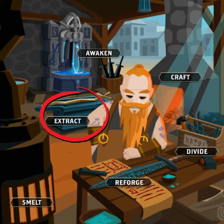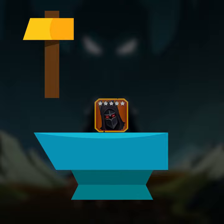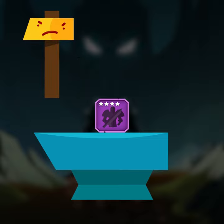Extract, located at the forge, is one of the best ways to get extra gear for your hero. You can think of it as a tool that creates copies of an item you already had in the past. Extract cannot create copies of orbs, artifacts, or items of any other quality than legendary.